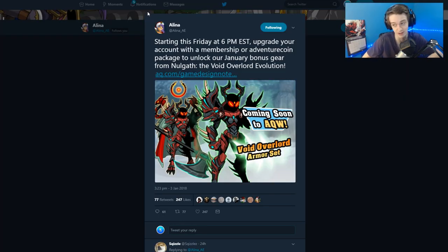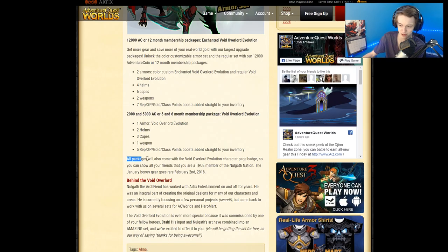Starting this Friday at 6pm, upgrade your account with membership or adventure coins to unlock January's bonus gear from Nulgath the Void Overlord Evolution. All packages will come with the Void Overlord Evolution character page badge so you can show all of your friends that you are a true member of the Nulgath Nation.